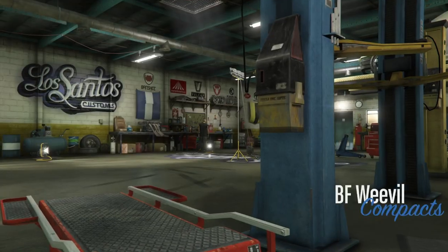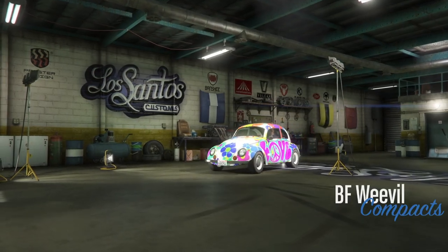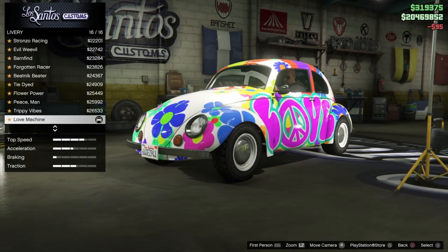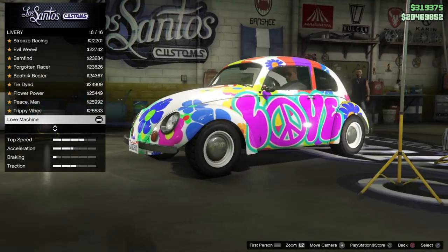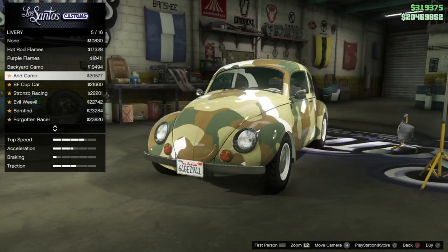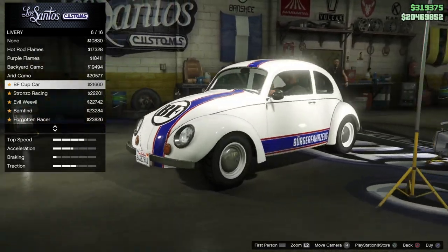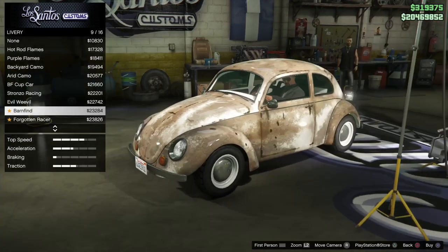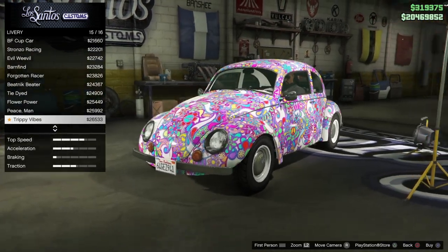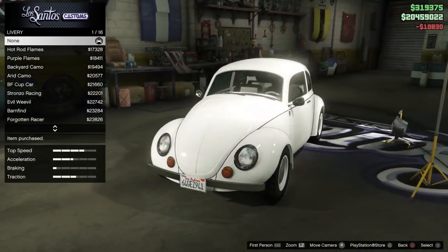Let's see if we can customize this and keep the livery, otherwise I'll buy another one because I don't want to miss out on this livery. Let's do the livery first. 'Love Machine' — this will always be available on this car, so I'm happy about that. Oh man, this is from the movie Herbie! I like that they added this car. I really loved the boccio — the Beetle — in Mexico, we always call this car a boccio.